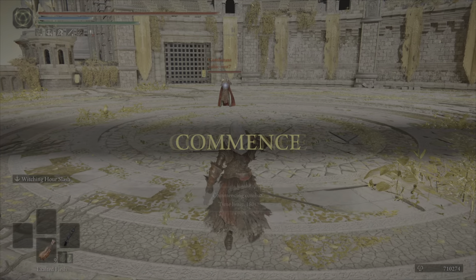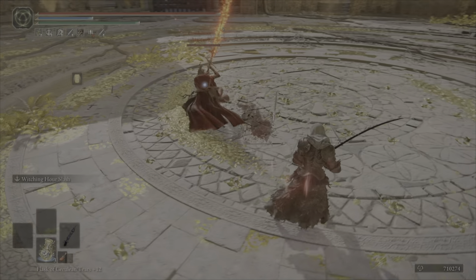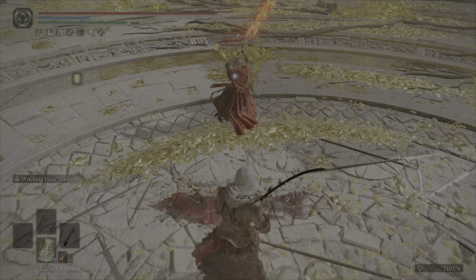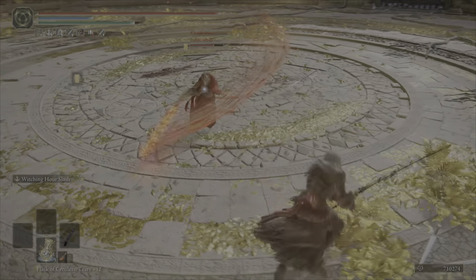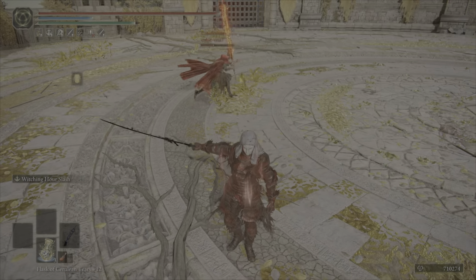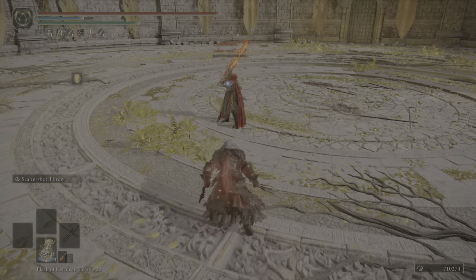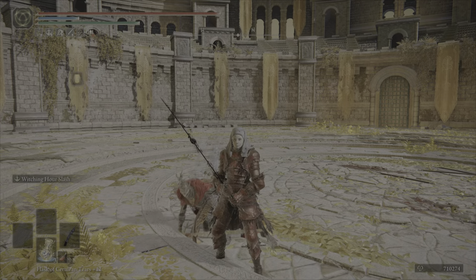This next duel was quick. This guy was being extremely aggressive but not spacing properly, so I worked around him. He's using the Fire Knight Greatsword, which is extremely scary in PvP, but I found space to poke and punish. I used the ash of war as bait — he didn't fall for it, but he did get hit by the last swing. I decided to finish with the Claws' ranged shooting daggers attack.